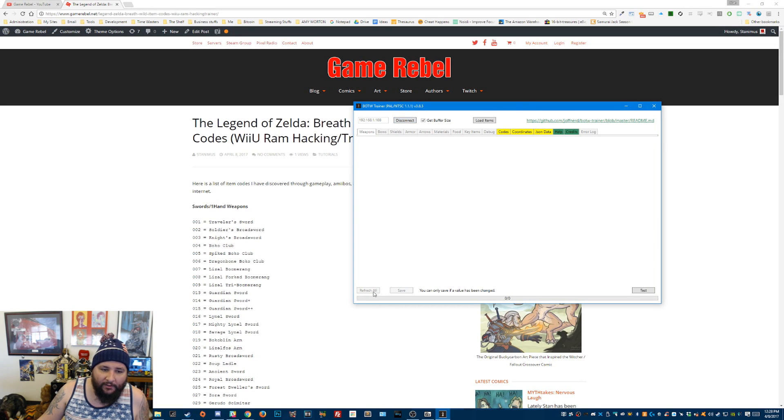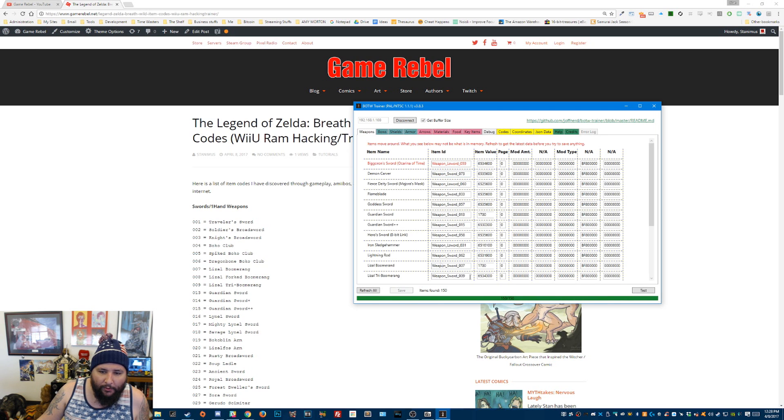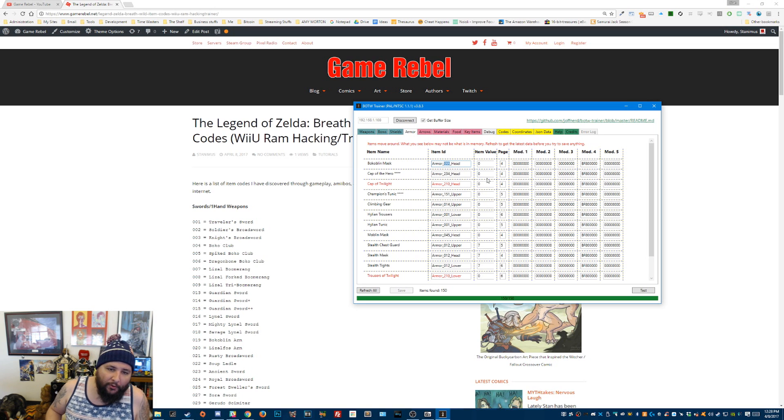We're going to connect and load items. We're going to go into Armor and Bow — Coblin Mask. We're going to replace the item ID under armor_value_head with the value of 229.